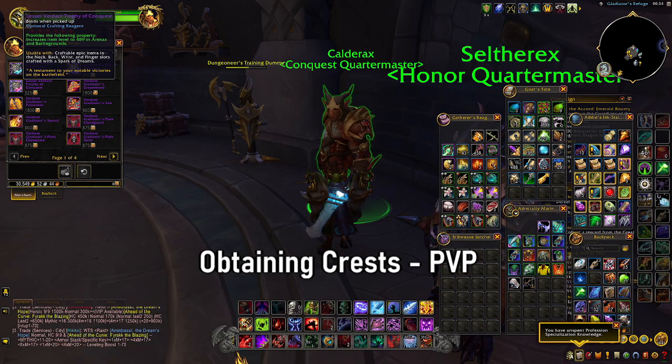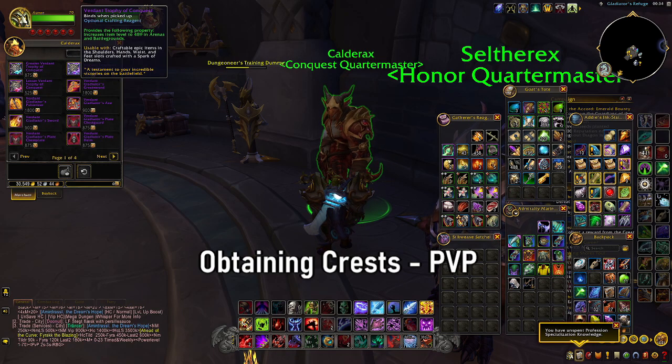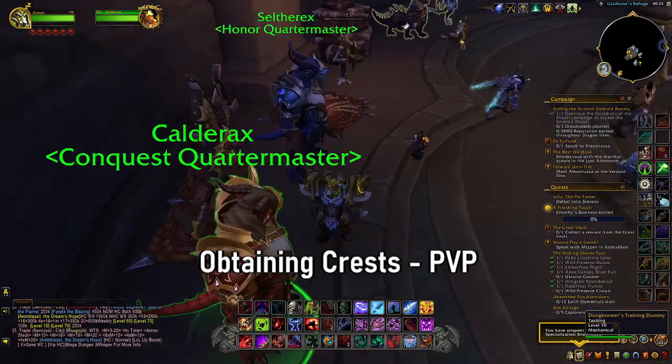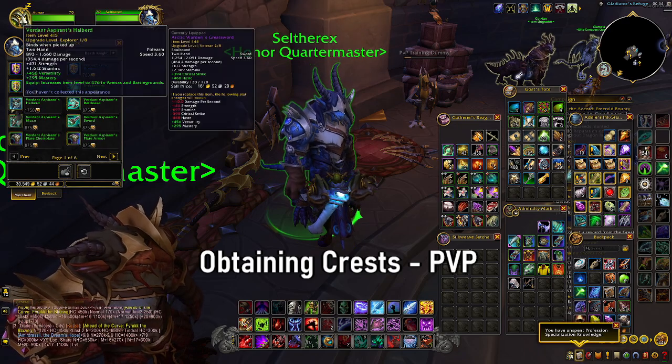You get conquest crests, which allow you to max upgrade your gear to 489. And you get the honor conquest medals, which upgrade your item to 476, which is pretty decent. And that's everything you need to know — let me know if you need any more help with the crafting system.